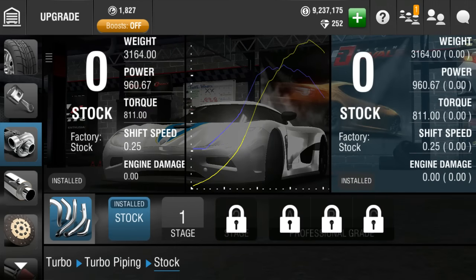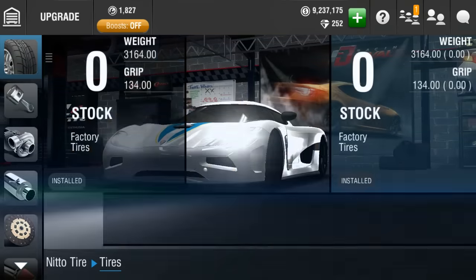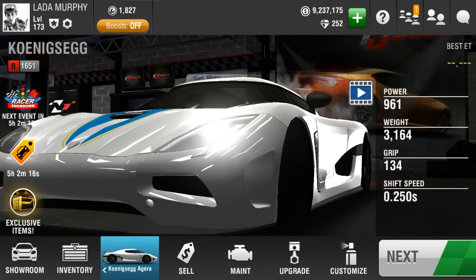The weight is 3,164 pounds, power is at 960 horsepower with a torque of 811. Everything else is as-is - there's no conversions, no tires or anything like that.